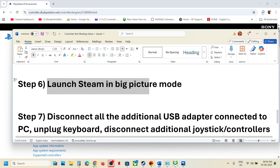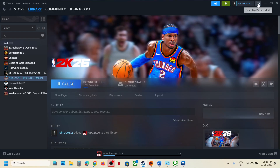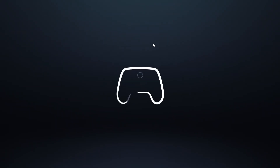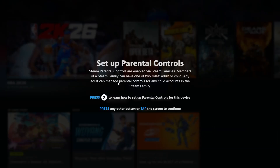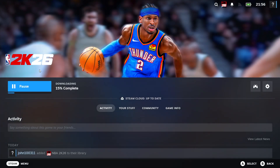The next step is to launch Steam in Big Picture Mode. Go to Steam and at the top right you will see the Big Picture Mode icon — click on 'Enter Big Picture Mode.' Once Steam is in Big Picture Mode, find your game, click on it, launch the game from there, and check.